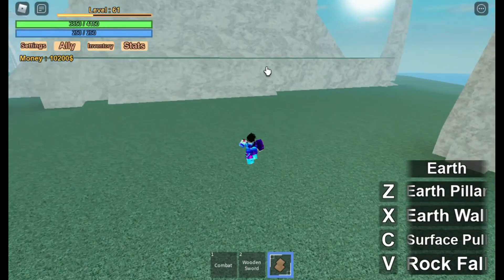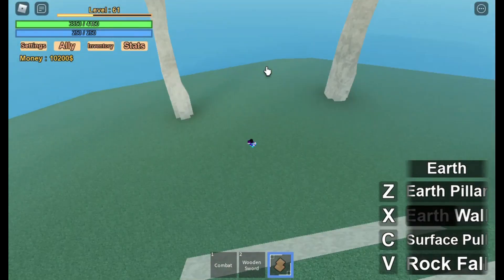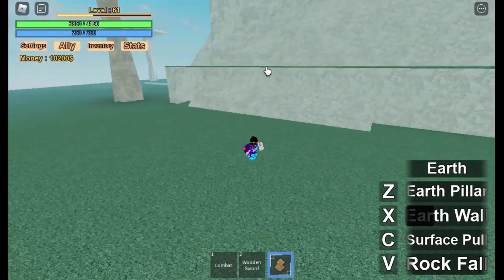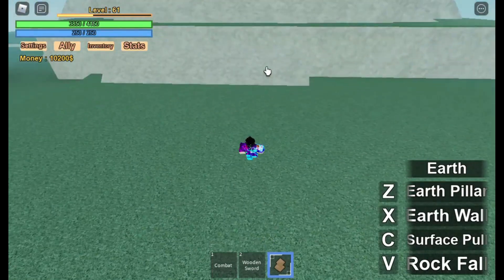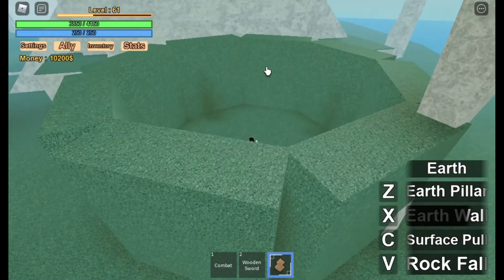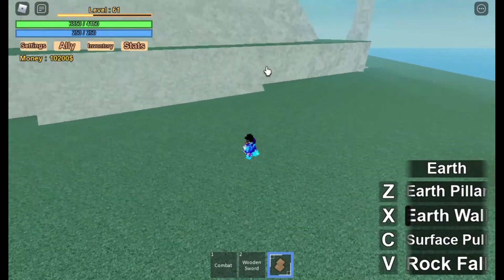The second move is the Earth Wall. That is good for knockback and defense in this game. If someone is in range, it's good for knocking them back. The cooldown is also pretty short.